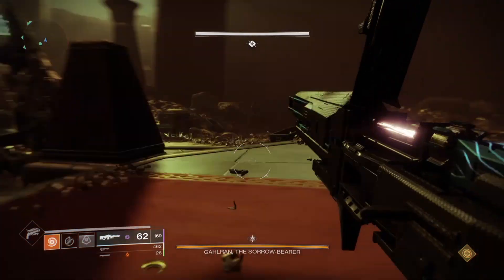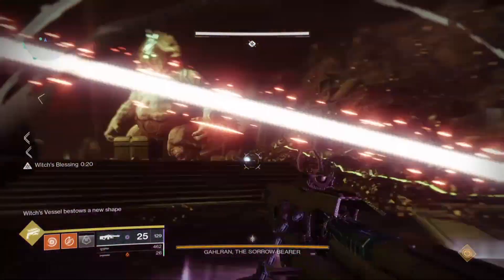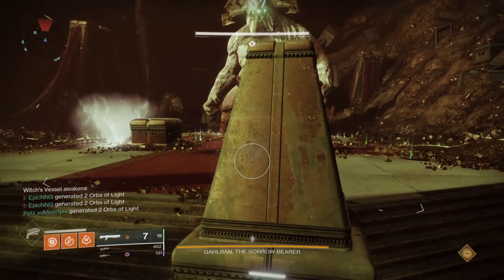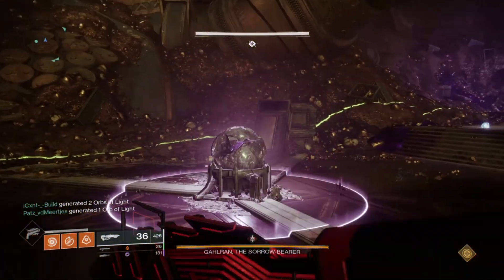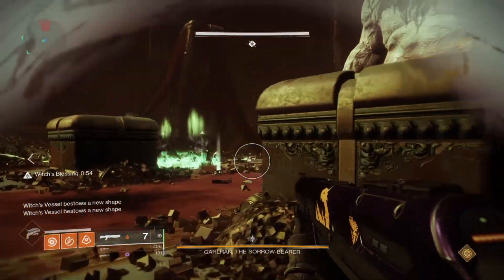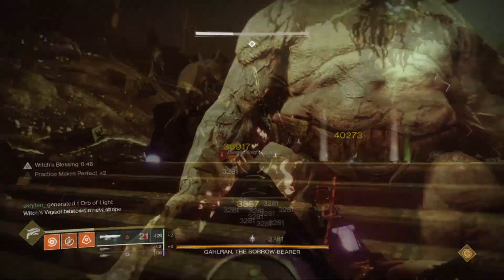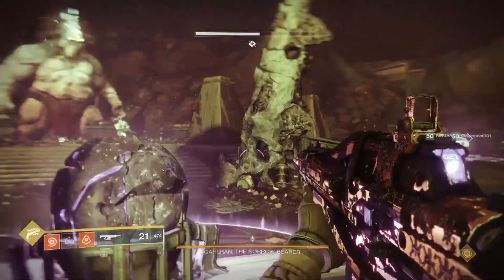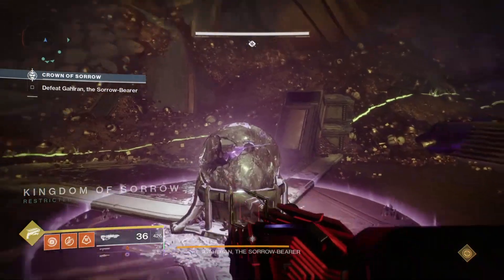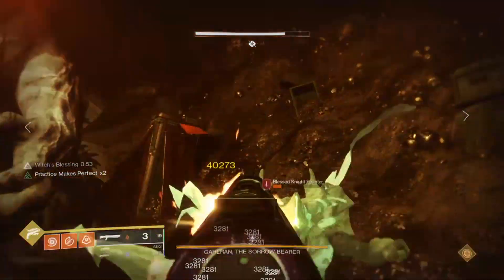If the crystal starts on Stairs it will next appear at Void and then Dogs, doing a clockwise rotation. Always communicate where the crystal is and where it is going next. Once the buffed players' timer gets low they need to switch — have the pair of two head to the vessel on the clockwise wall and swap out their buffs. Stairs will always use the vessel closest to the Dogs section to swap, and Dogs will always use the vessel on the Void side, and so on. If at any point both players on your section have no buff, one of them must go stand next to the vessel and call out for a buff. Any other buffed player in the group should shoot the vessel at the same time to buff you — the player buffing you does not need to stand in the vessel; they can hit it from afar.